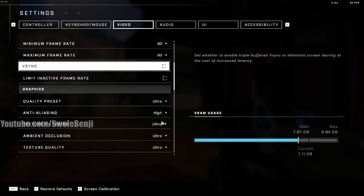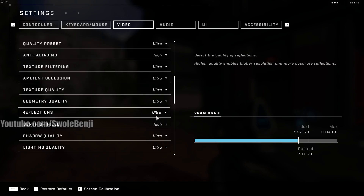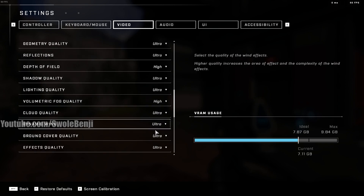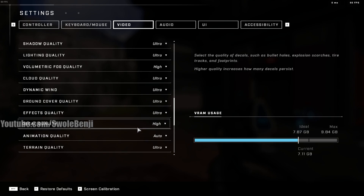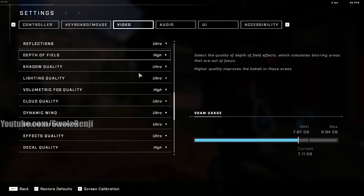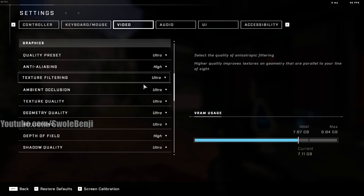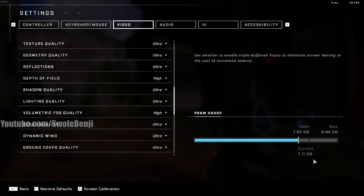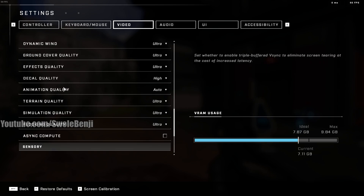For the graphics quality settings, changing these does nothing to make it easier or harder to see enemies. I've tried all of these settings and there's no way to see enemies more easily by changing any of these options. So if your computer can handle it, crank it up as high as possible. There's a little bar here showing your VRAM usage — you want to keep it in the ideal range and not max it out too much.